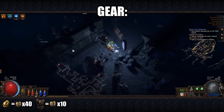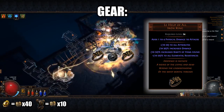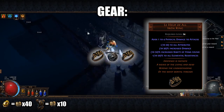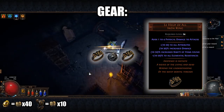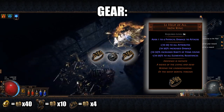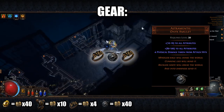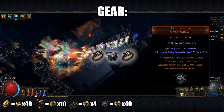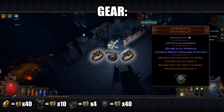Next, we will talk about the rings and amulet. For both rings, you want to be using Le Heup of All. These rings honestly have everything we want: good attributes, great resistances, and good generic damage. Try to purchase rings with a higher roll of attributes, because every point counts. These rings are an easy one to two chaos each. The amulet we use is Astramentus. At a very easy 40 chaos for such a good amulet, it gives a crazy amount of attributes, and you can even anoint it with a large dexterity node on the tree for more, or use attribute catalysts to buff it even further.